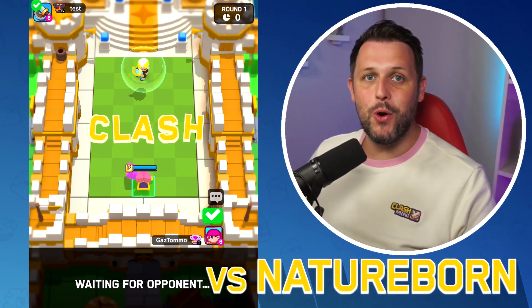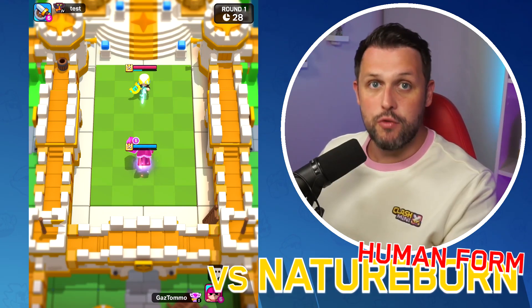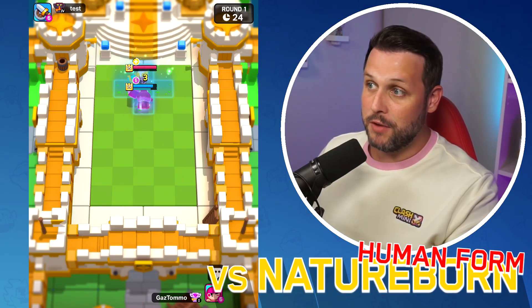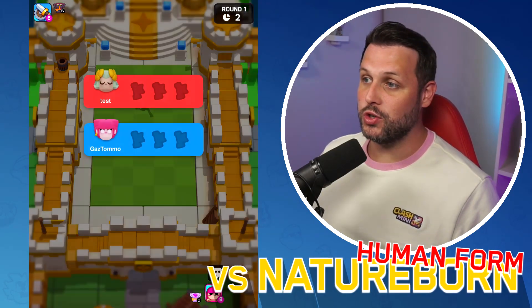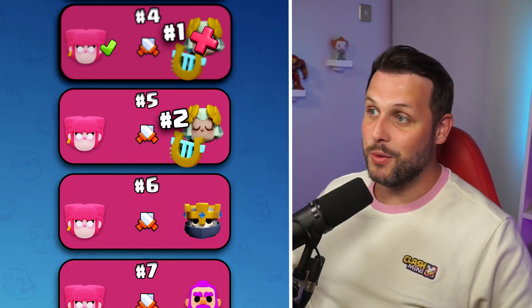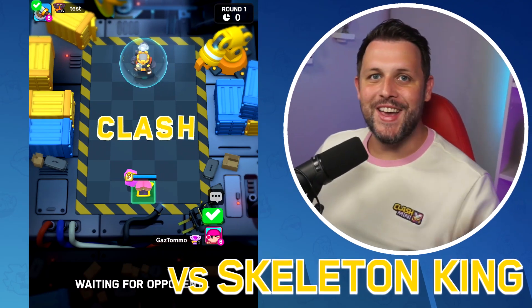Next up we've got the Nature Born in human form. She's going to be able to get hits off first because of her range, but she has got much less HP. There goes the Super — Pink Fury is charging up, and she takes out the Nature Born in human form with one shot. She has the range and DPS, but her health is much lower. That was an easy round win for the Pink Fury.